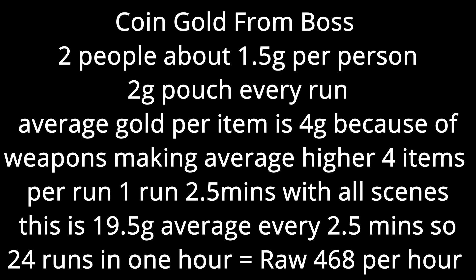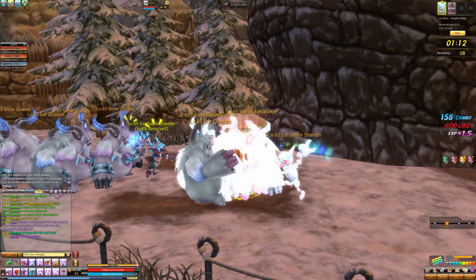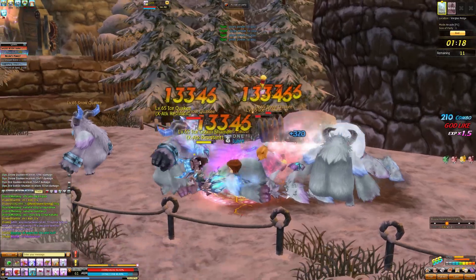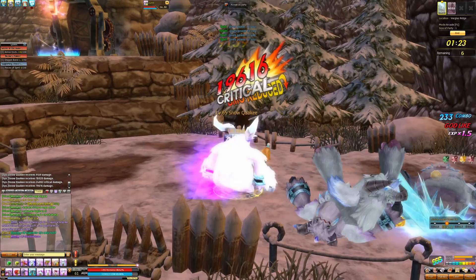So here's the calculation of how much raw gold you'll get. The raw gold you get with a teammate is 468 gold per hour, and doing it solo is 365.5 gold per hour. So doing it with a teammate is going to be much faster. You can play around with three or four people and see what works best for you, because depending on your level it may affect things — you want to be consistently getting triple S's.